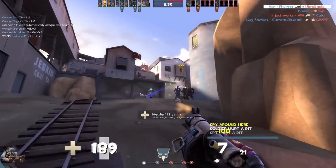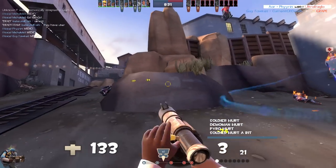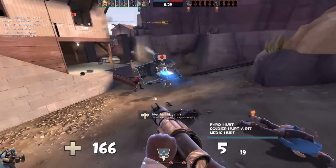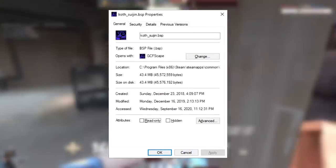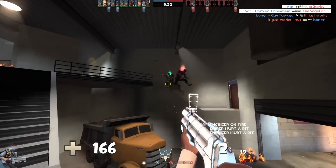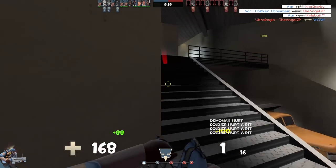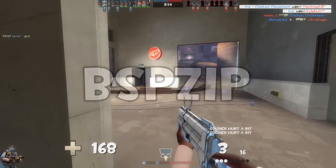However, the new Gunmetal maps didn't do that. If we try to find Koth Suijan's custom models in Hammer, they won't show up. But if we look at the file size of Koth Suijan in the maps folder, it claims to be 43.4 megabytes, which is significantly smaller than one would expect from a map that has tons of custom assets in it. How is this possible? Short answer: BSP-Zip.